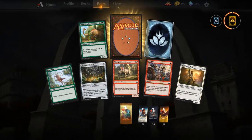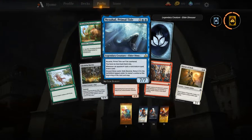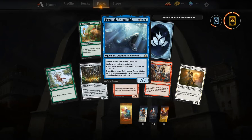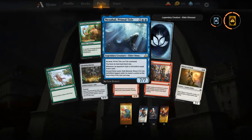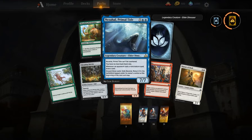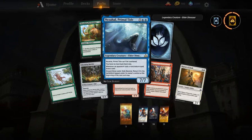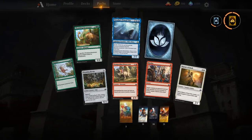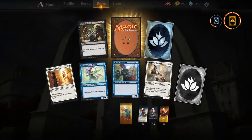Thrashing Brontodon — great card. And Nezahal, Primal Tide — I think this is going to be the go-to blue finisher in control decks. If you're not teching with Nezahal in mind for the control meta, you're going to have a rough time. Seven mana, 7/7 — does exactly what a control deck wants: it's big, flexible, has protection, can draw cards, and gets super out of hand. In the control mirror it's a race to get Nezahal down.